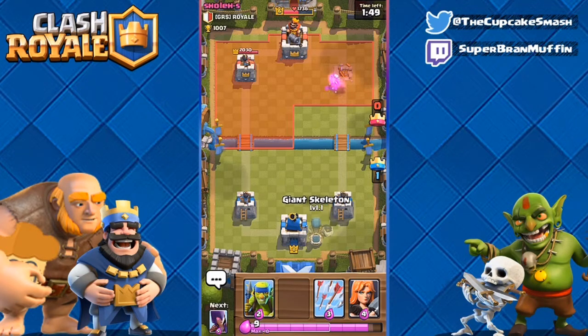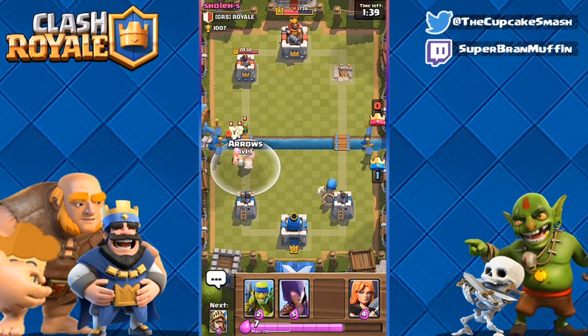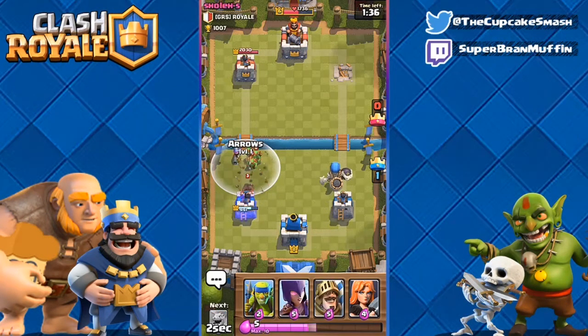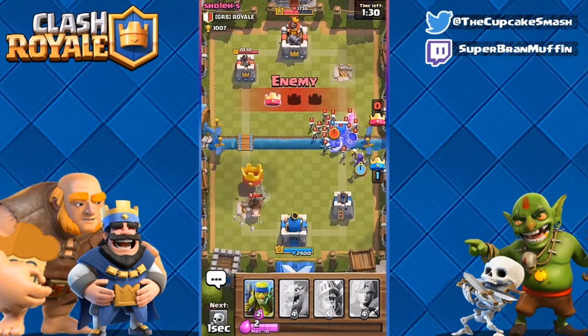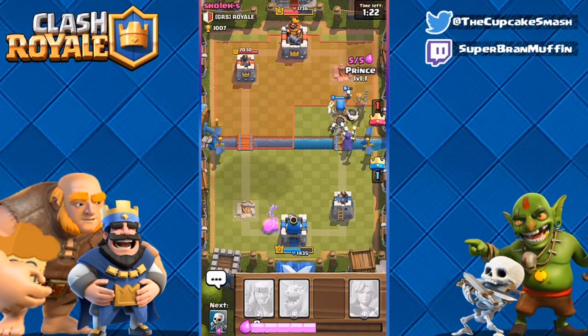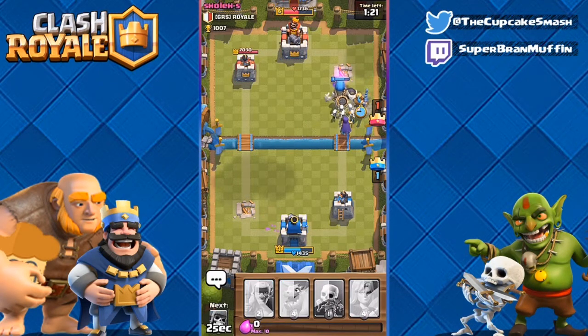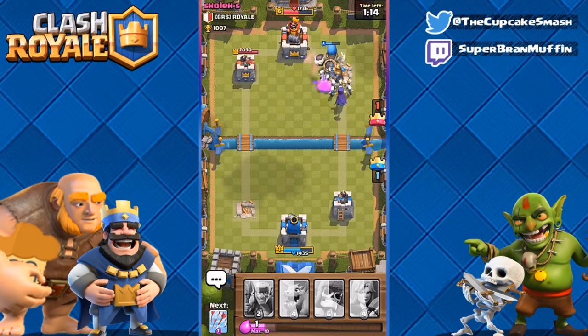Now it's gonna be giant skeleton and witch again — I'll go for the three crown because closing this out early would be great. We've got a minute forty on the clock so we should be fine. He's gonna go hog — not a good combo for me, not what I want to see. Musketeer is going down though, and that's really the brunt force of anything he could do. I'll continue on with my push because I think it's going to be stronger. Take down that hog — no free spell, that's good. Skeletons piling up and game over, boom!